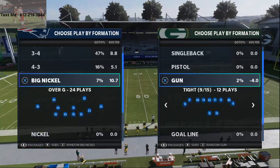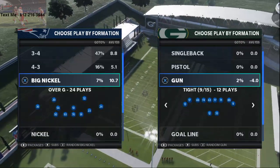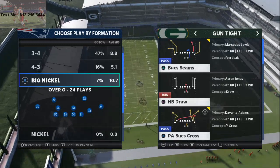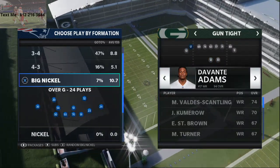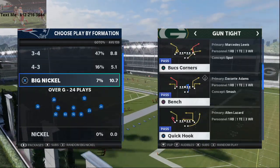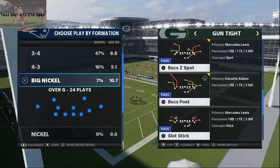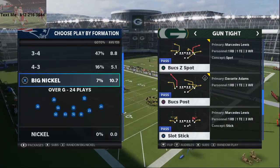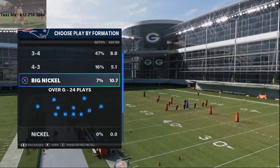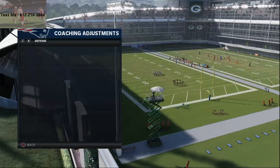We are in the Tampa Bay Bucks playbook in shotgun tight. You want to put your best wide receiver — Devante Adams — right here. We can run two versions of this, but the one I like the most is Bucks post, because if they do stay disciplined over the top we have some underneath stuff we can do against it.